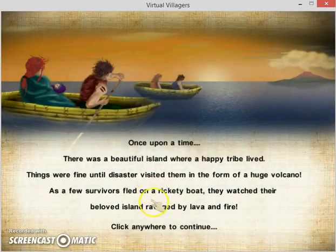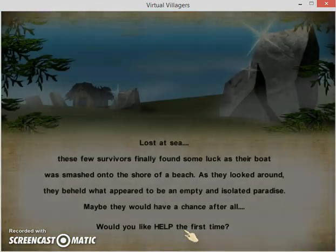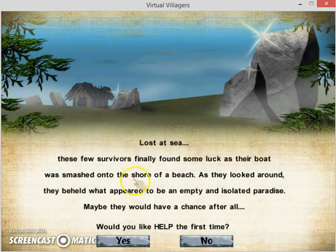Once upon a time there was a beautiful island where a happy tribe lived. Things were fine until disaster visited them in the form of a huge volcano. As a few survivors fled on a rickety boat, they watched their beloved island ravaged by lava and fire. Lost at sea, these few survivors finally found some luck as their boat was smashed onto the shore of a beach.